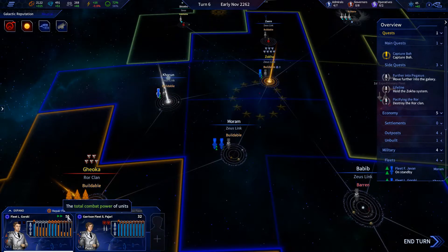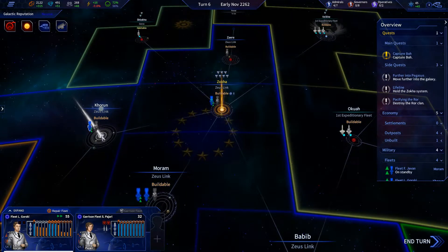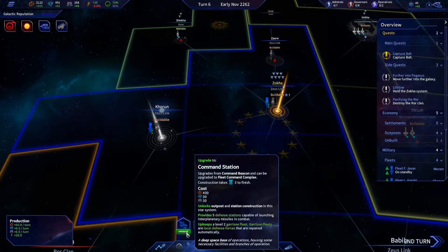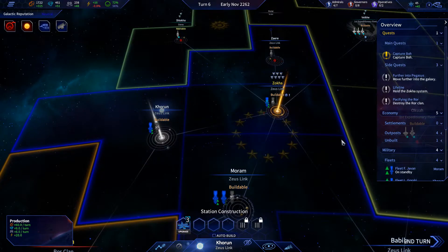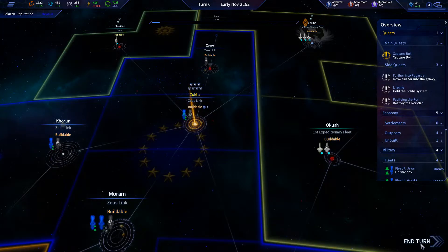We should be fine here with 55 — should be, I'm a little worried. Should I upgrade this? I'm gonna go ahead and upgrade that. It gives us 5 defense stations and keeps a level 2 garrison fleet, which I think will be really nice. So I'm gonna end the turn.